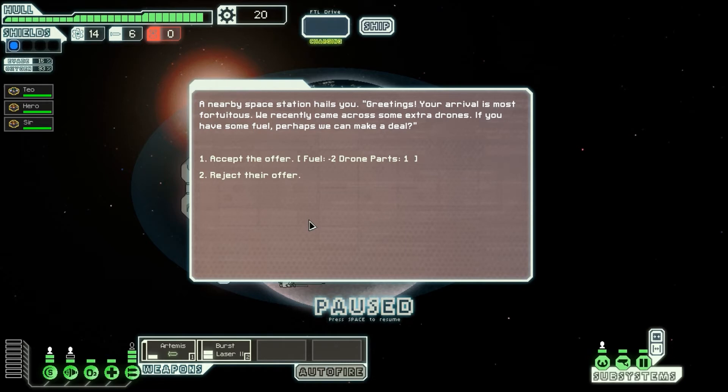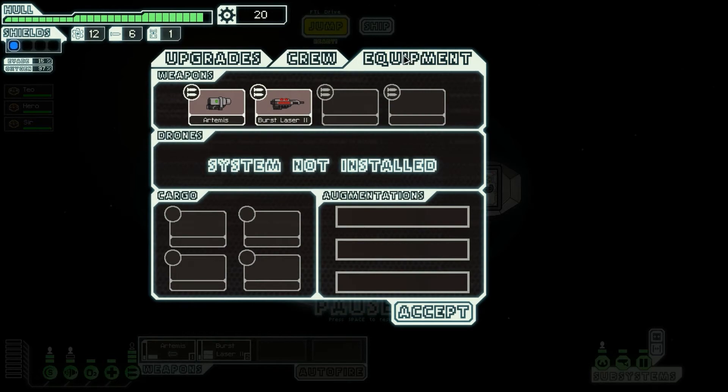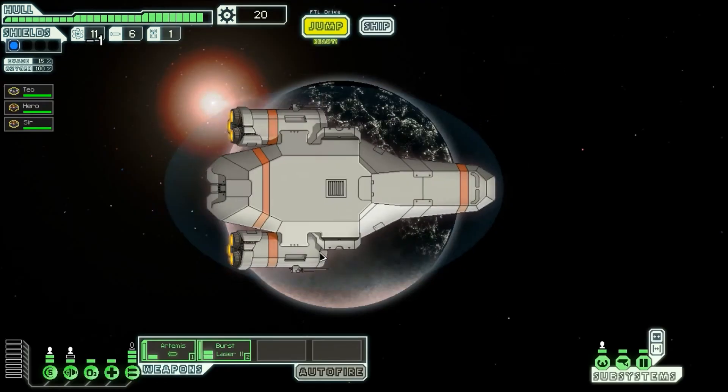A nearby space station hears you. Greetings - your arrival is most fortunate. We recently came across some extra drones. If you have some fuel, perhaps we can make a deal. Accept the deal: fuel minus two, drone parts plus one. I have 14 fuel but no need for the drones. But I think I'll accept. Okay, now I have one drone. Do I need something to actually use the drone? I have no idea. I think I'll avoid other ships.